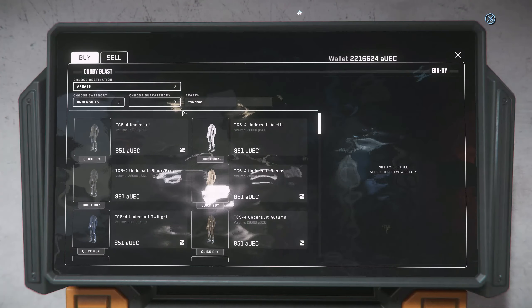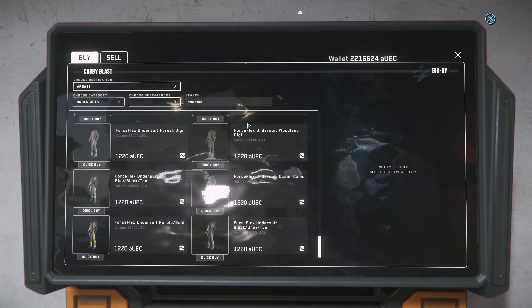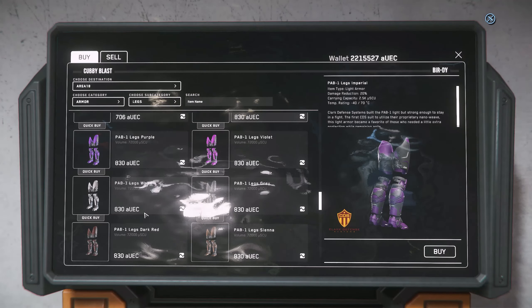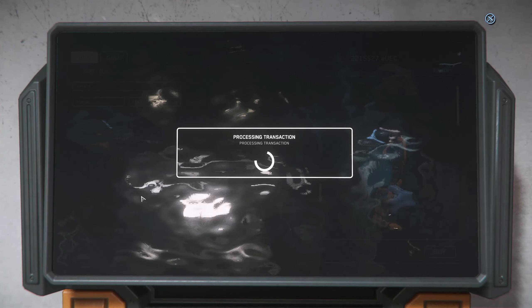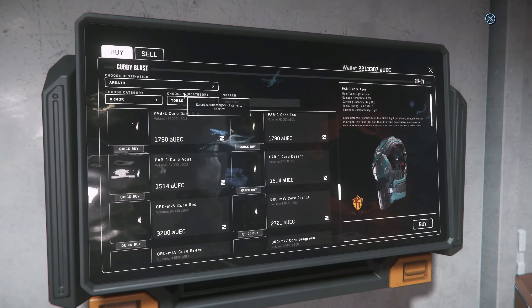There are plenty of different sets and pieces, and I know it's gonna be light armor. For the undersuit, we don't need to buy one — we can hold backspace and get the stock undersuit. The cheapest armor pieces are all gonna be light armors. These pads are 706, not too expensive. The chest piece is another 1500 or so, which is quite acceptable but still quite a bit if you have nothing.